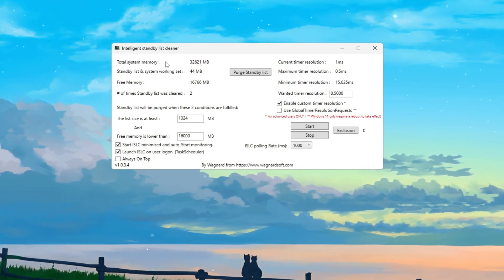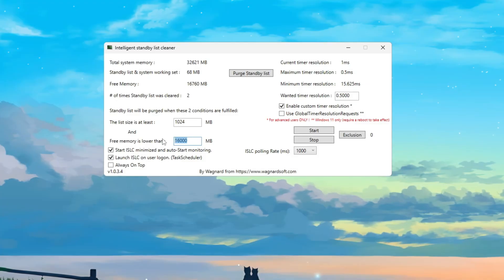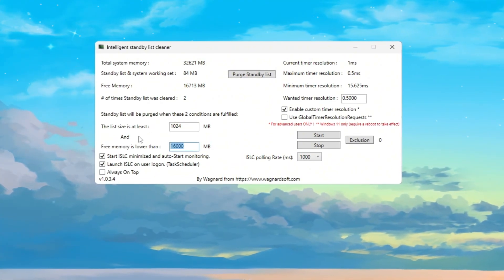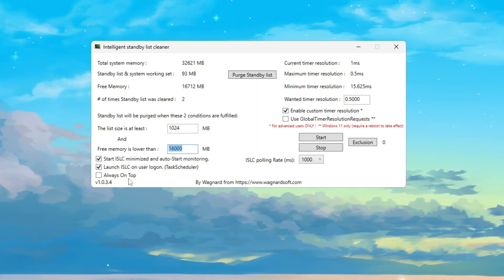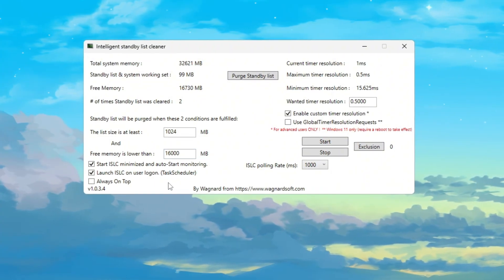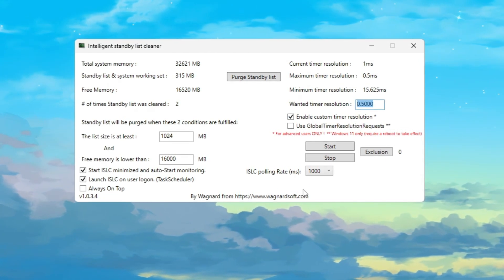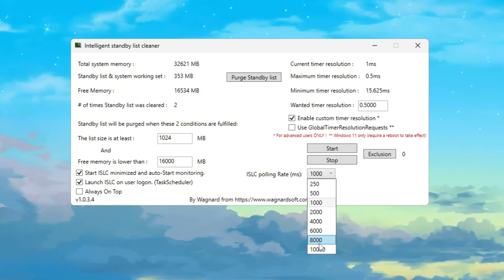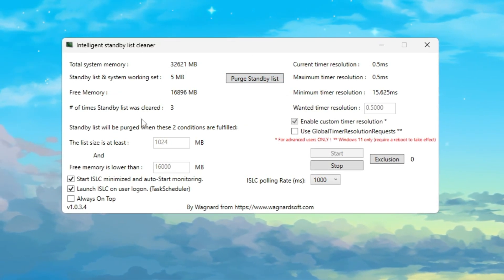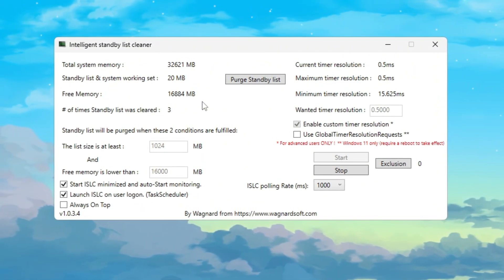Open ISLC. At the top you'll see your total RAM amount. In the box that says 'Free memory is lower than,' type half of your total RAM — for example, if your RAM shows 32,000 MB, type 16,000; if you have 16,000 MB, type 8,000. Check the boxes for 'Start ISLC Minimized' and 'Launch ISLC on User Logon' so it starts automatically each time you boot. On the right side, enable Custom Timer Resolution and set it to 0.50. Keep the polling rate at 1,000 unless your PC is very old — then change it to 10,000. Finally, click Stop, then Start, then 'Purge Standby List.' This clears memory junk and keeps your RAM clean and fast while playing Fortnite, resulting in fewer stutters, smoother gameplay, and faster loading screens.